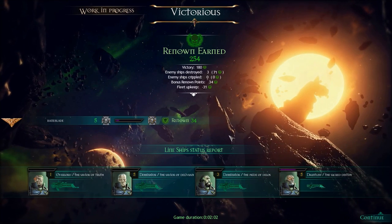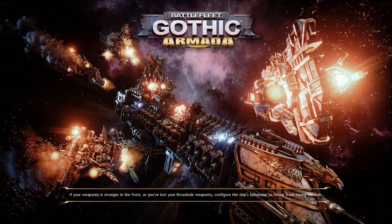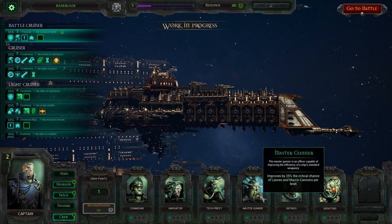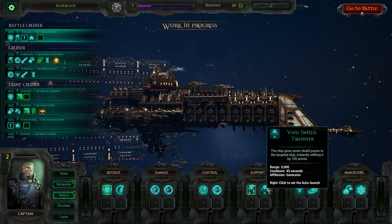Granted, it didn't help that we also destroyed the generators on that guy, so he was done no matter what. If you take out the generators, they just can't get away - can't warp out, so they're kind of done.